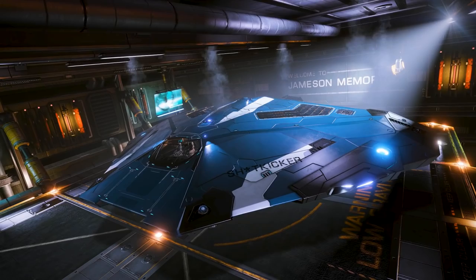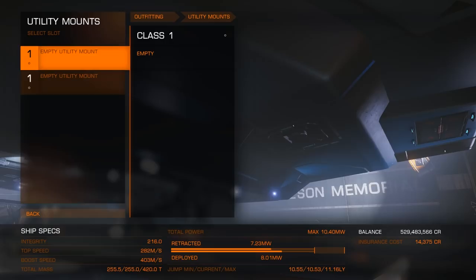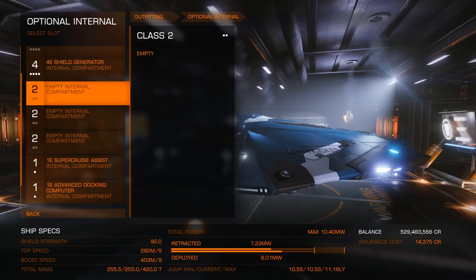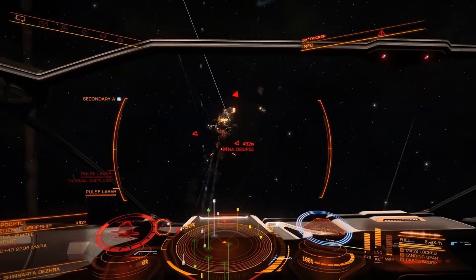What you see here is a brand new stock Cobra Mark III. I haven't changed a single thing aside from removing the cargo racks and moving the pulse lasers to the Class 2 slots — because the Class 1 slots on either side of the ship are just ridiculously hard to focus fire with. Selling the cargo racks freed up 18,000 credits, so I'm already ahead. A quick trip over to the NAV Beacon, and it's not hard to find something to shoot at in a Cobra.